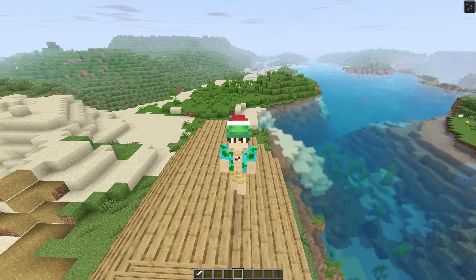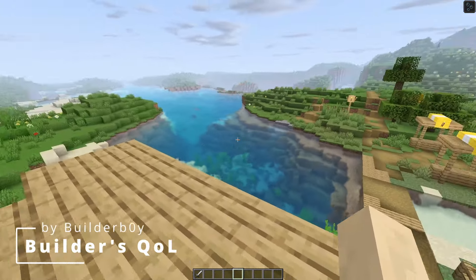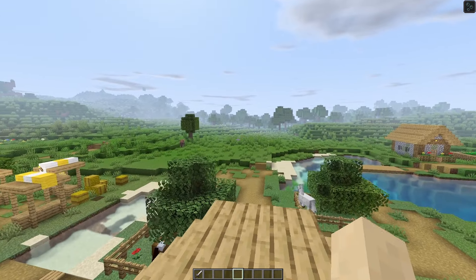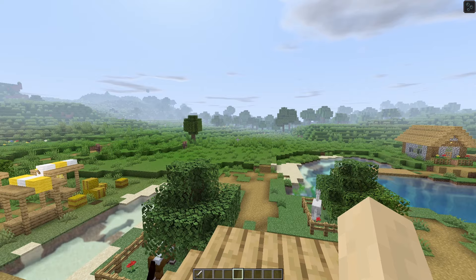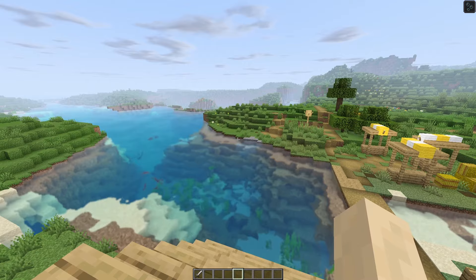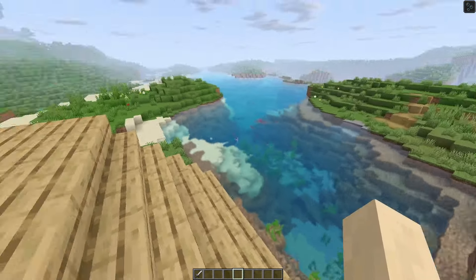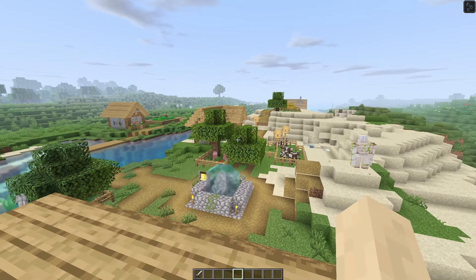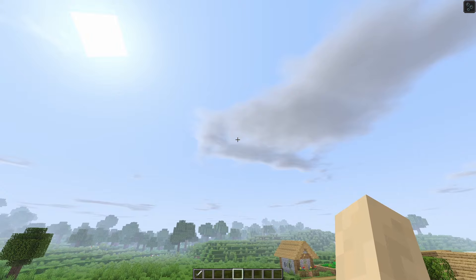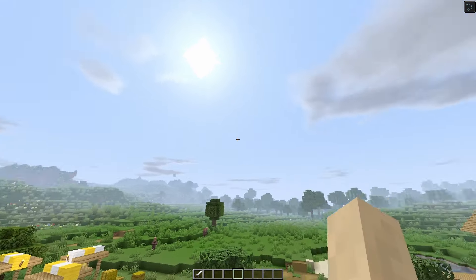Which brings us to the next shader pack, which is actually Builders QOL — it's called Builders Quality of Life, that's what the QOL stands for. This shader pack actually performs similar to Sildur's Enhanced Default when you set it to the fast preset. It has some very different features but is a great shader pack nonetheless. It includes blurry water, very custom-looking water, and it doesn't have shadows, which is why it's still very playable on low-end PCs.